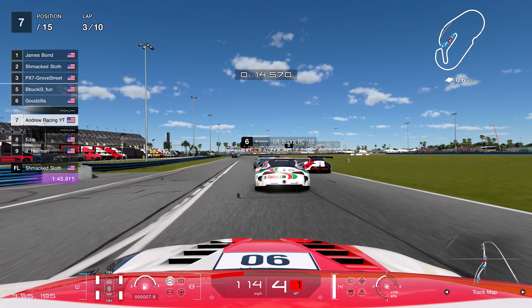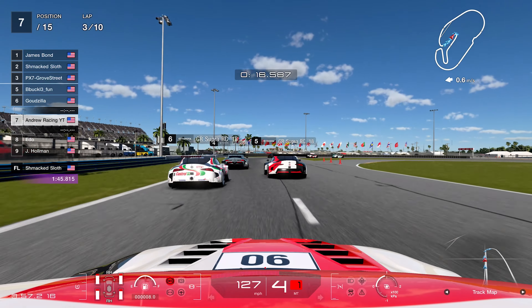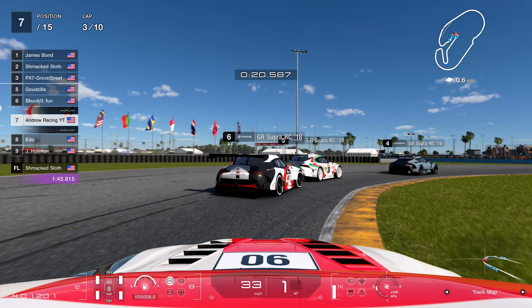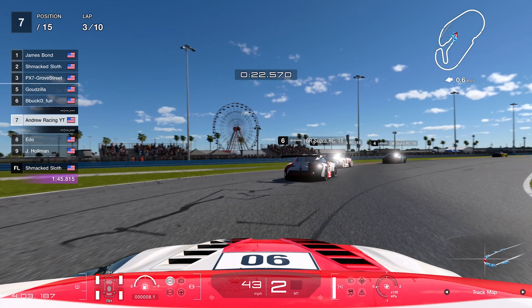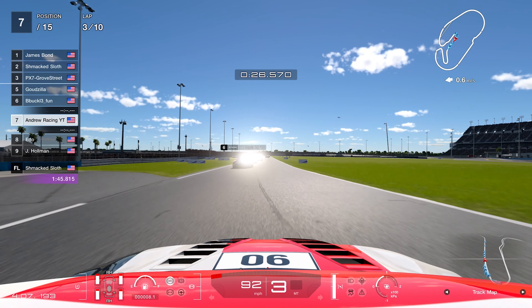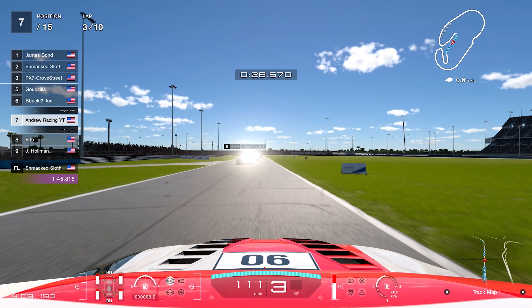On lap three, TG20 gets an overall take on Godzilla as we head into turn one. Things are getting a little bottled up — the train that formed the lap prior has now turned into a three- or four-car fiasco with us involved.